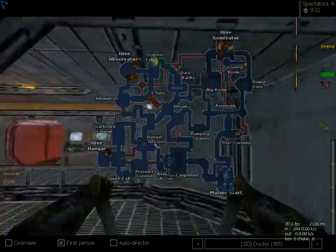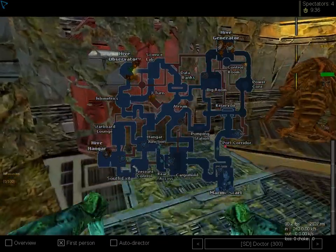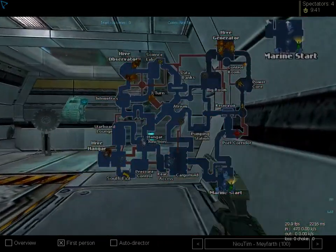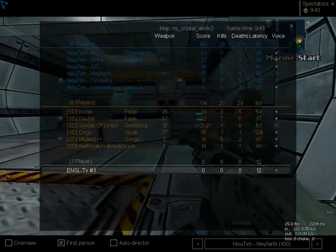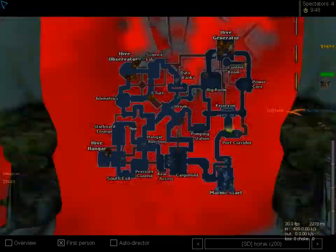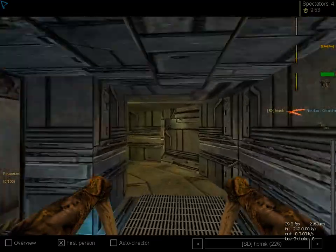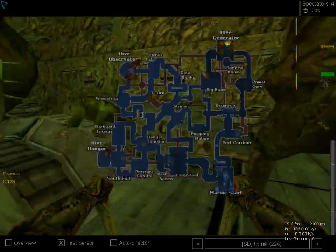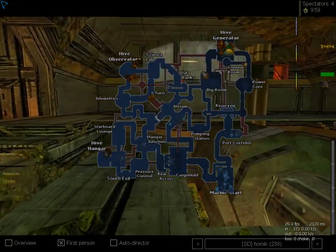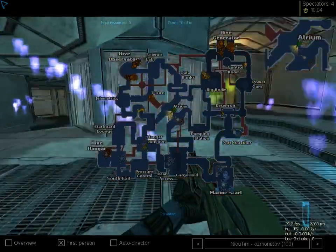Doctor is pretty low on his HP and this is coming down to generator. This is all about generator. RJ needs to push for that hive and needs to kill it, and the longer he hesitates the worse it looks for them, although he should still have an advantage with one hive aliens. He needs almost a full minute for the hive to grow up — this is a lot of time to fly there, put a phase gate up and kill all those aliens. But he is going for Atrium. I don't know why.